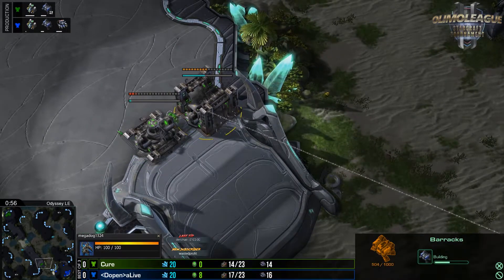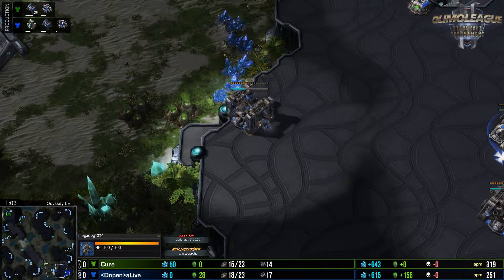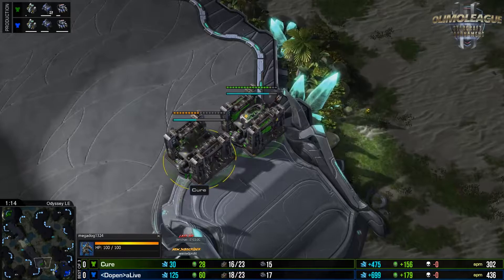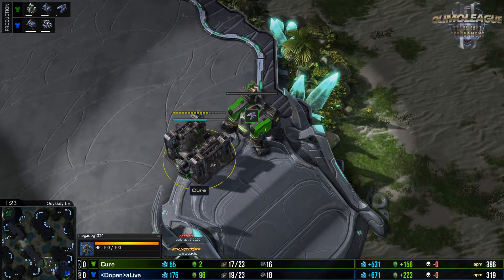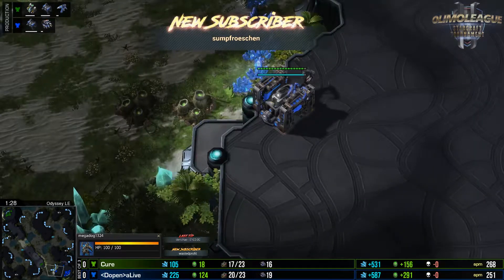aLive is going for a barracks on the hop-up spot on Odyssey, but that's not necessarily where T-rex keeps its power — it gets its tiny victories there if you're well prepared. If you do this but still go one-rax expand, you're still in trouble. But aLive's not one-rax expanding; he's getting a second gas and has a very good setup especially if he walls off.